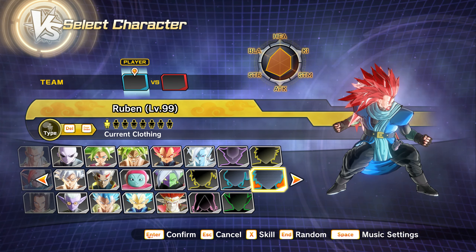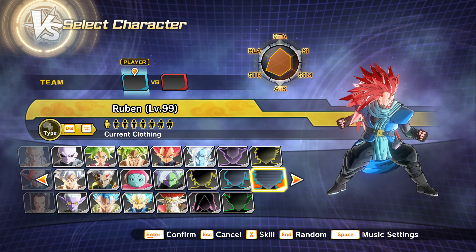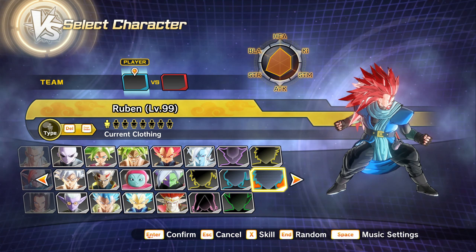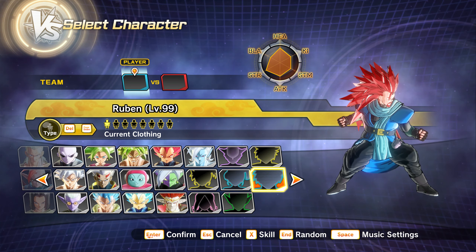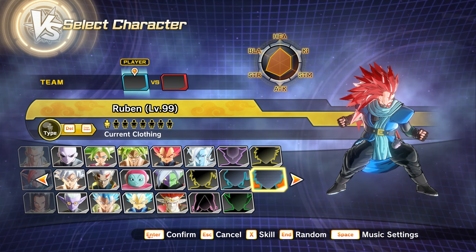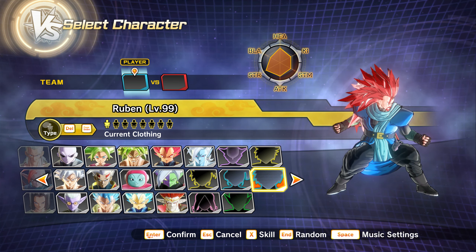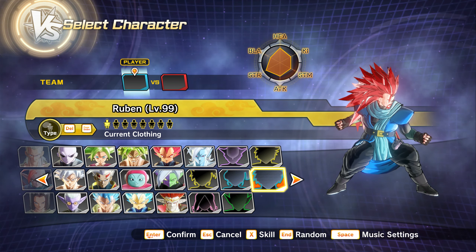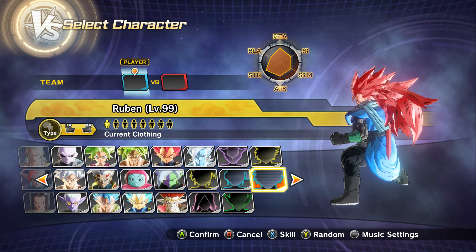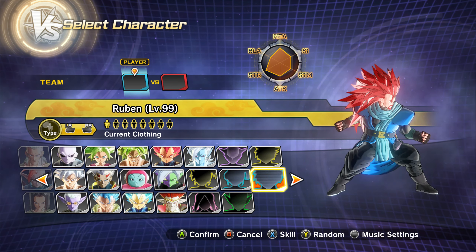Before we get into today's video on how I recommend playing the male Earthling, a couple things I want to get out of the way: A) Yes, I use tools. B) I don't PvP unless it's Hero Colosseum with other modders. And C) yes, I use a tool to get a perfect QQ bang. I may receive comments saying I cheated. By default, I have Super Saiyan 3 hair on my male Earthling here - that's because of a cheat engine table.